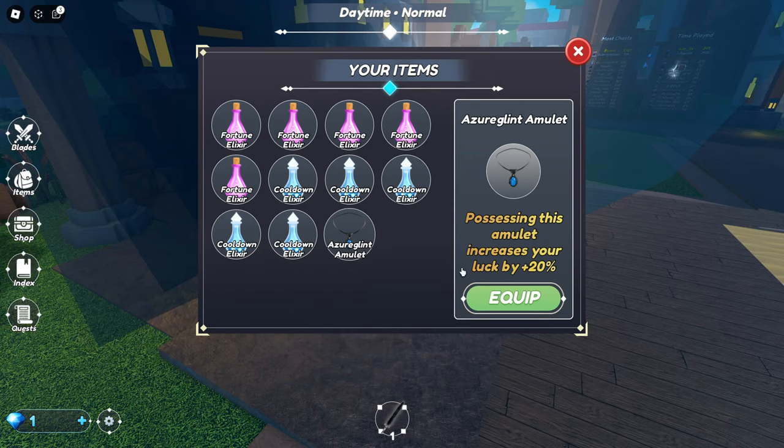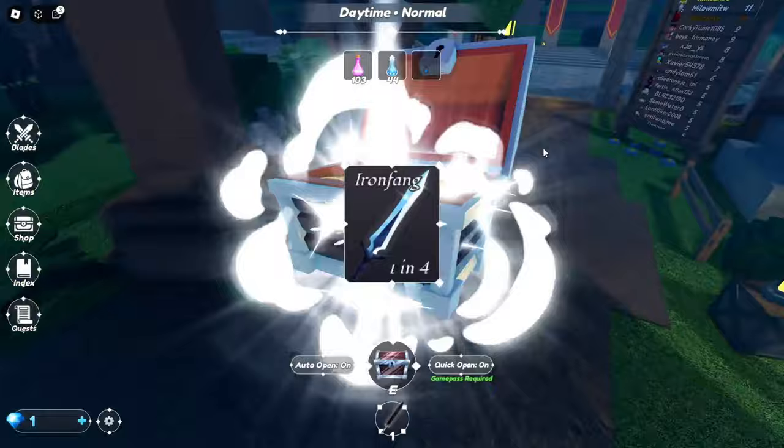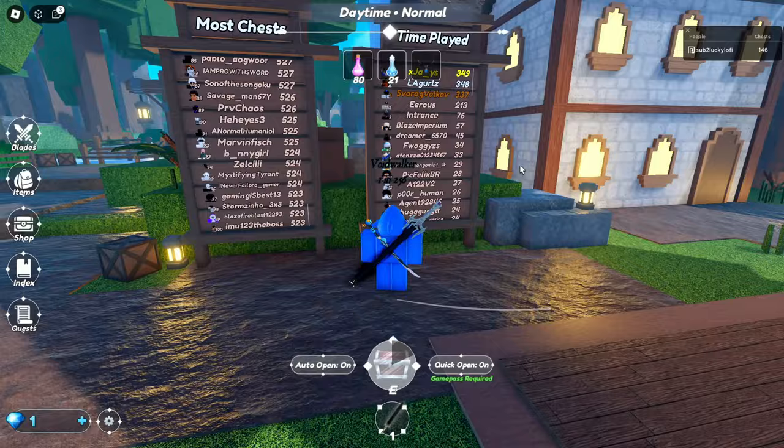For our items we have a bunch of these. Let's equip this — that's 20% extra luck, 70% now. How long do these last? They don't last for very long — we have 1 minute of speed and 2 minutes of luck. The LB is looking like most chests at 1,000. I think those are developers though — the bottom is already at 500. I was like 5 to 10 minutes late.